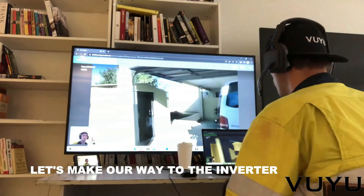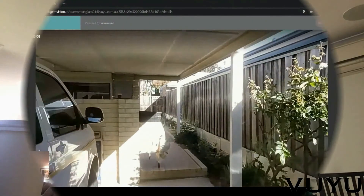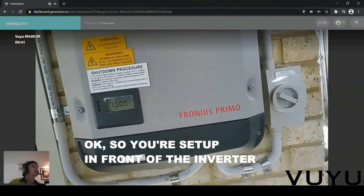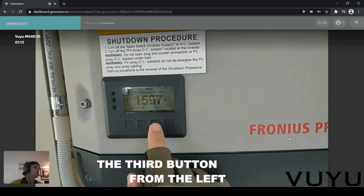Let's make our way to the inverter. Okay, so you're set up in front of the inverter, great stuff. The third button on the left — can you point that out to us?